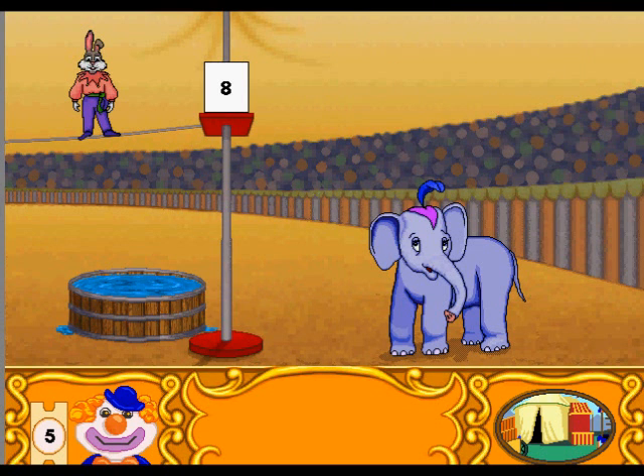Choose the elephant if the problem equals the number. Choose the water if the problem does not equal the number.